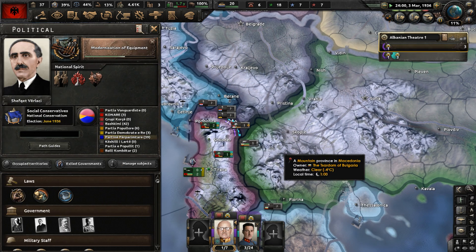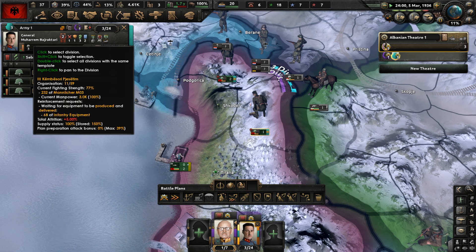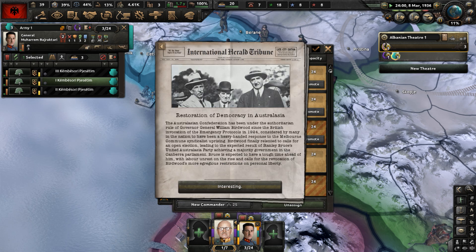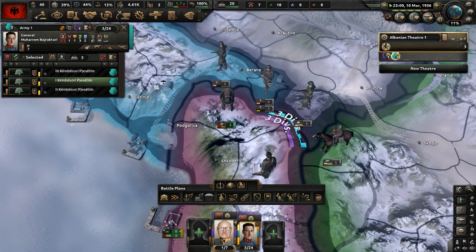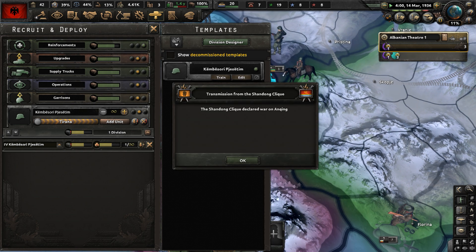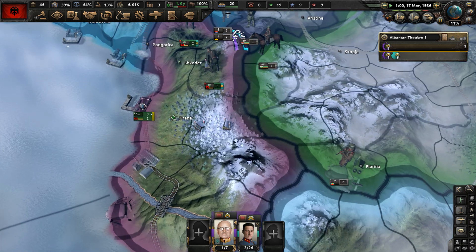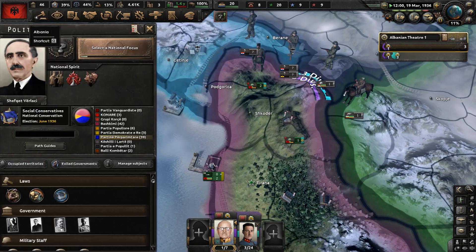There's a peace conference happening — the Nanjing League got annexed, and a democratic coalition was established in Mexico. Maybe restoration of democracy in Australasia. Our divisions are nearly at regular experience level — experience level three. They should be done shortly. Modernization of equipment focus is complete.